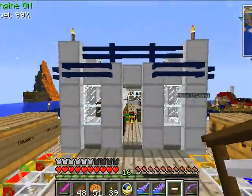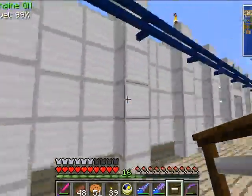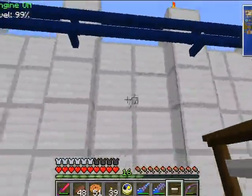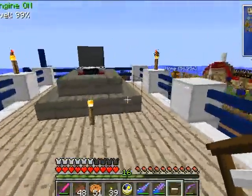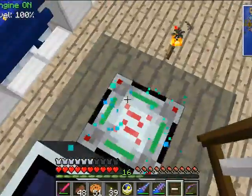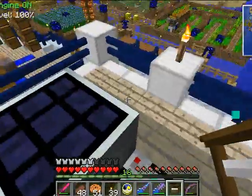I wasn't sure what else to do with the back deck of the cabin. Pretty much done — I think it gives a bit more detail. These spots here look a little dull. I had to find something to put on the roof.